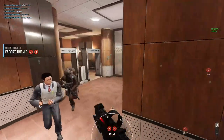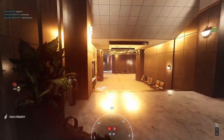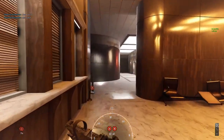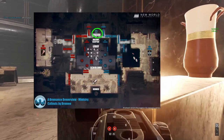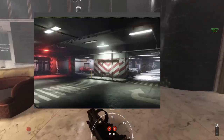Today I would like to share with you a simple and effective tactic to safely guide the VIP through Ministry, or as a defender to effectively stop it. Everyone who has played Firefight knows this map and the A-point, which is located in the northern part of the building. B is the large hall in the center of the map and C is in the underground parking garage.